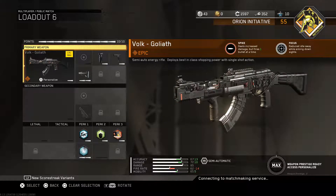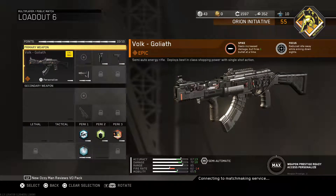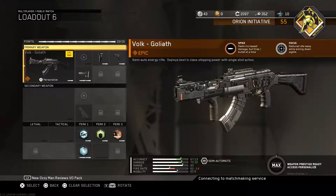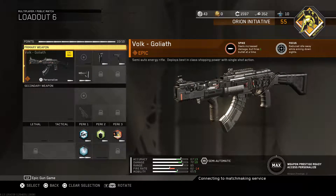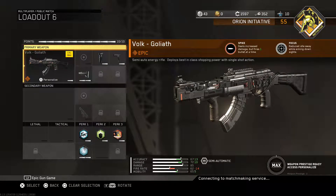It has Spike, which deals increased damage but fires one bullet at a time. It also has Focus, which reduces idle sway — a common perk on a lot of different guns. As far as I know, Spike is the only gun with Spike — it is a rare part and you can't find it anywhere else. So our damage is going to be increased but our fire rate is going to be greatly decreased, depending on how fast your trigger finger is.